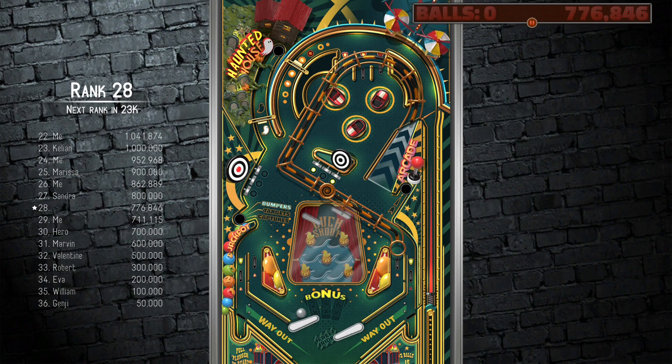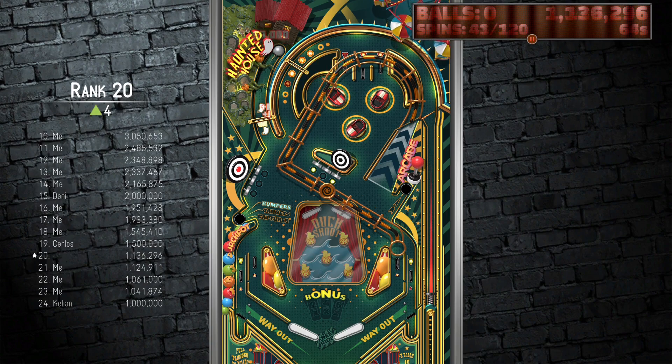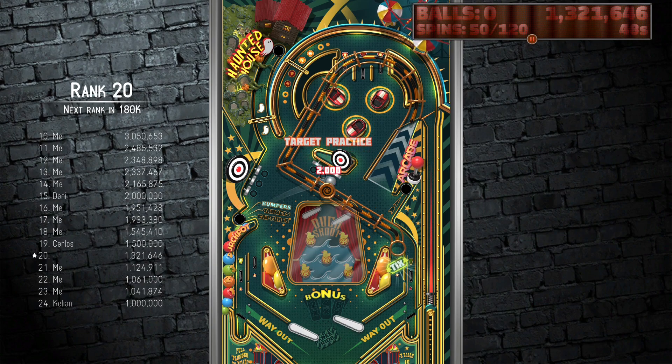A lot of people forget that these tables have little mini-games, and some of them are quite fun. On this Thrill Park version, there's a motorcycle video mode, and on the original Carnival version, it's a car one where you're trying to avoid trucks.